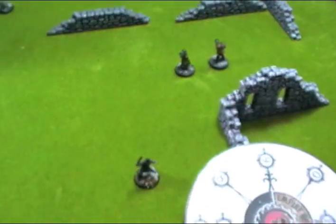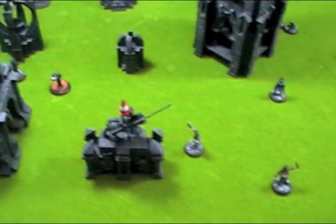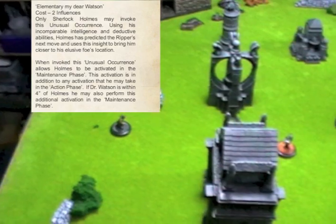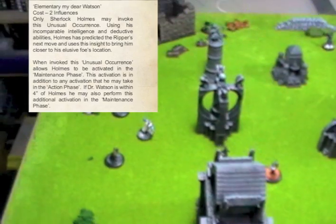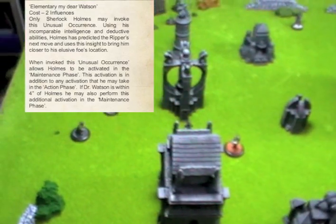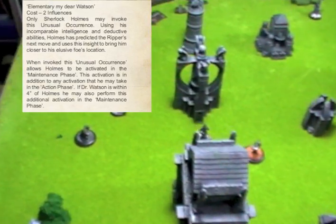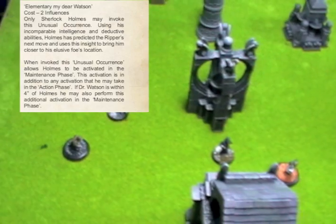It's night time and the range of sight is 18 inches. On turn 1 I'm going to immediately use my unusual occurrence: 'Elementary, my dear Watson.' That allows me to move up to my maximum move in the action phase because I have guessed where the Ripper's going to be. It's just going to get me closer and into combat sooner, hopefully.